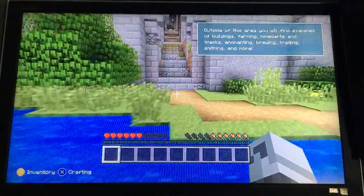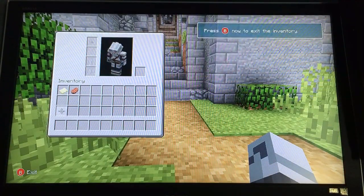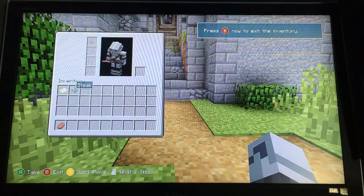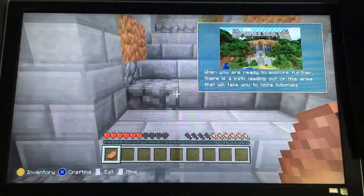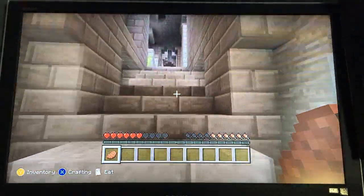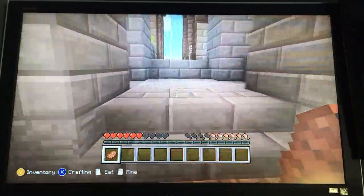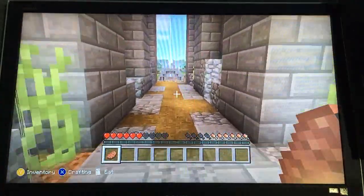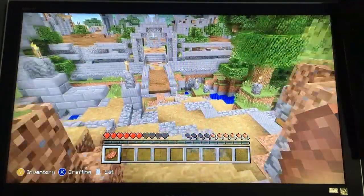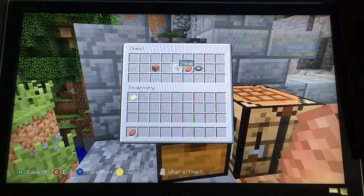What you're going to want to do is you're just going to want to skip the main tutorial. It says congratulations, blah blah blah. Then you're going to want to just push B — or square if you're on PlayStation 4 or PlayStation 3. If you want, you can get a steak, which is what I'm going to do right now — just going to take all this steak.